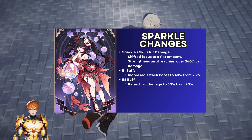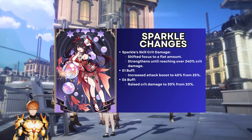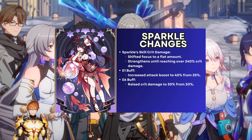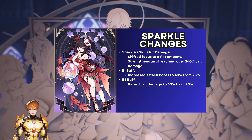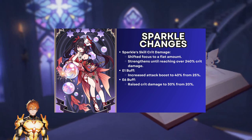For example, with 200% crit damage, instead of an 88% crit damage buff, you'll now receive about 93% crit damage buff. It's also very nice because you can now build Sparkle more easily towards having speed without losing as much of the crit damage buffs as before. There are also some idle changes visible on screen, but I won't focus too much on those.